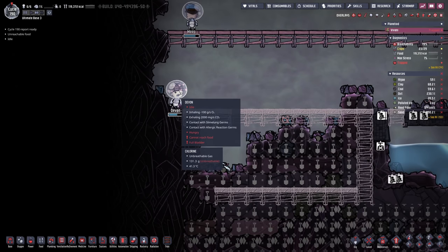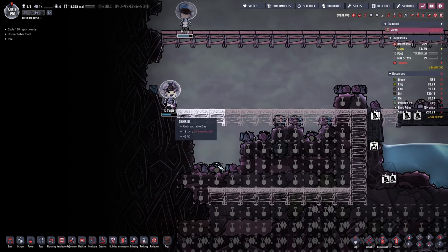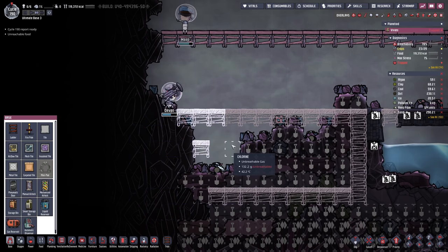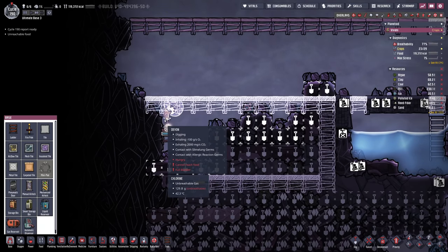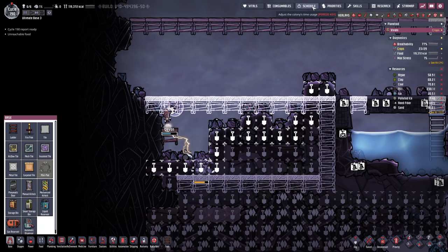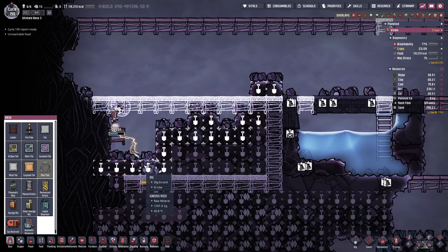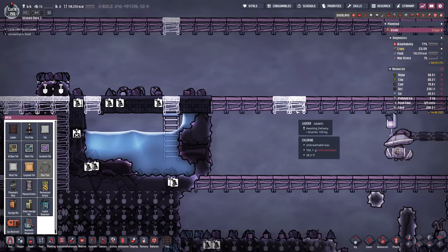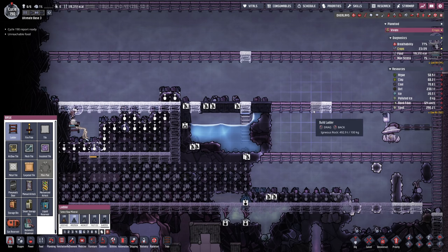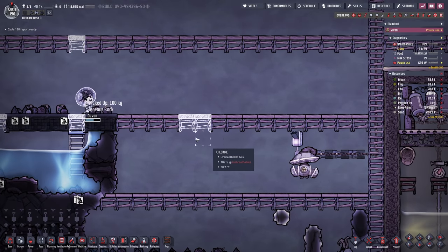Devon unfortunately isn't the sharpest tool in the shed and got themselves in a pickle again. I'm not really sure if I can help you — maybe if you build a sandstone ladder there. There's another one. If I exchange this with an igneous rock ladder, we might get away actually saving Devon.